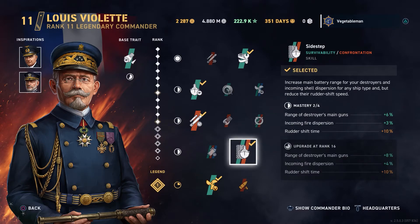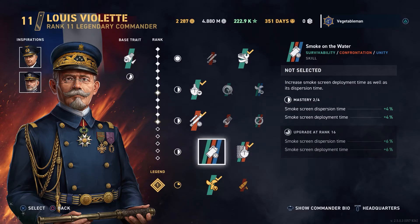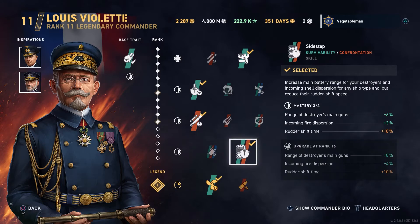Down to the fourth slot, I take a bit of range. This goes back to what I said about rudder shift — I didn't want to increase the penalty another 5%, because I've already taken a 10% rudder shift hit here to give myself 6% more range and another 3% incoming fire dispersion. I picked this one because I don't have a smoke screen, so there's no point in that alternative. Having that extra range lets you sit at the edge of your range, engine boost on, and rain fire on battleships, and the additional incoming fire dispersion is really good.